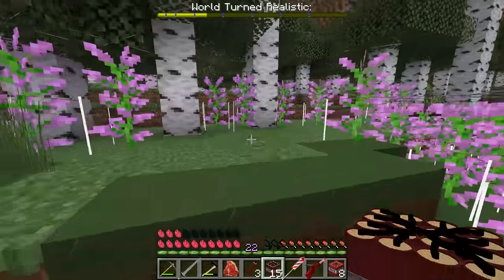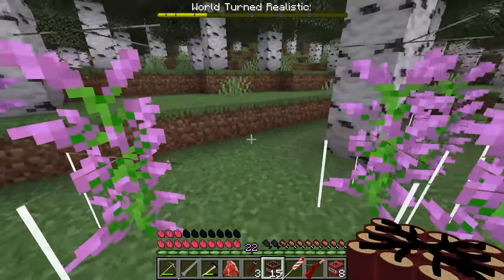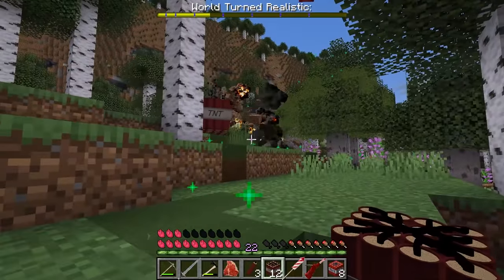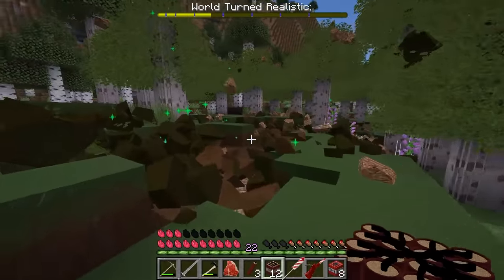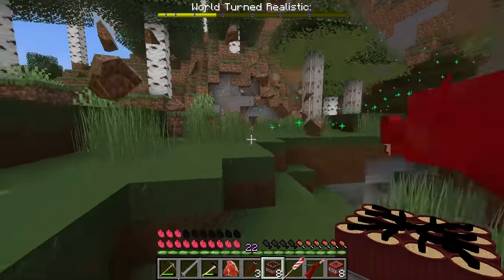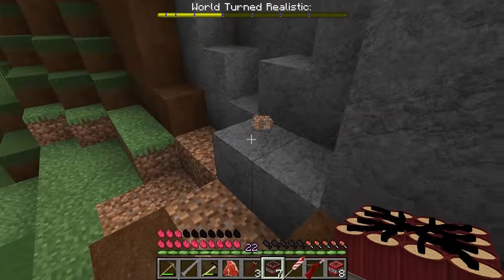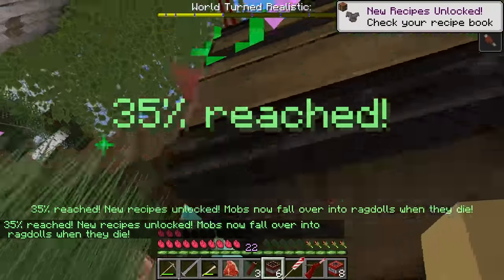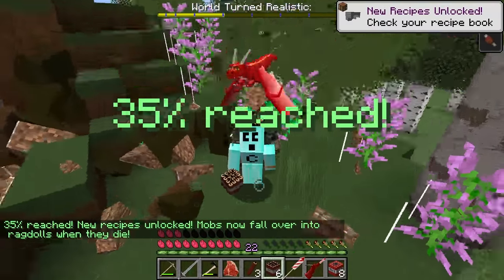Not only does it explode, it also turns a big area into realistic blocks. Here we go — boom! That is awesome, dude. Kaboom! Let's break open this cave like the olden days. 35% reached. We unlock new craftable items and a ragdoll effect.